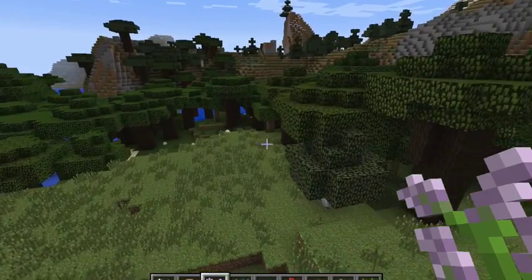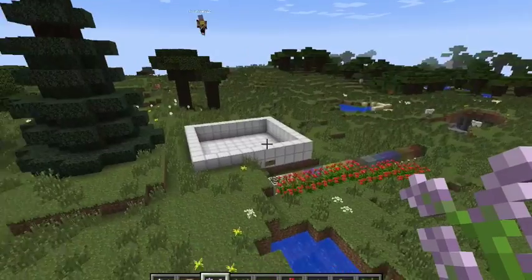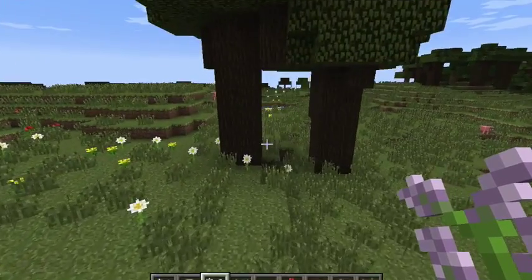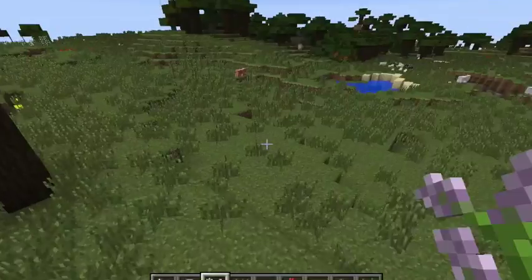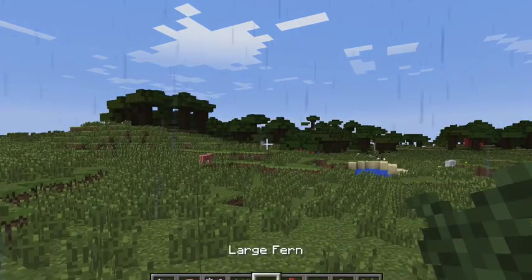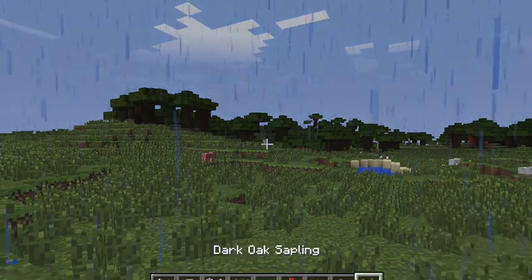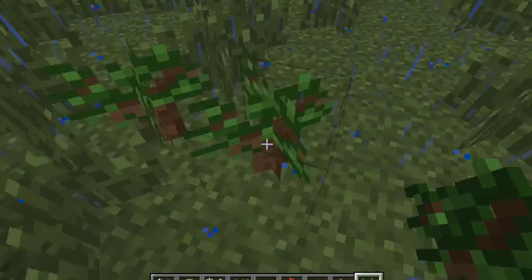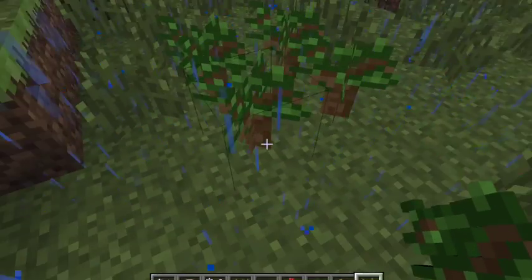Next, you are going to see some new trees. These are the dark oak trees. They are what occur in the roofed forest biome. This is how you plant dark oak — you take four dark oak saplings and grow it like a jungle tree.